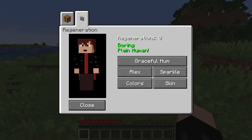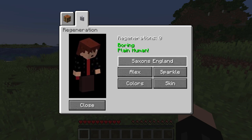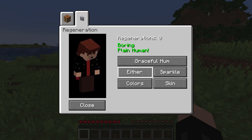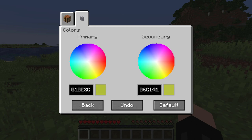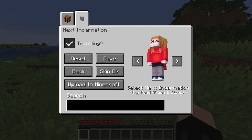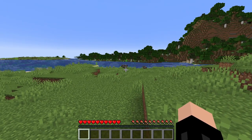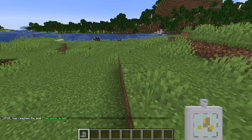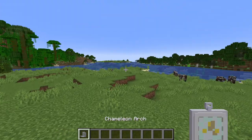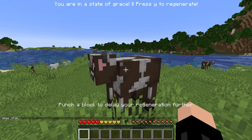There's a customization menu for your regeneration. You can set the regeneration sound, switch between Alex and Steve arm types, and choose the colors you'll regenerate with. There's a tab for choosing what the particles look like when you regenerate — loads of different types, some Minecraft-related and some Doctor Who-related like the Troughton one. There's also a skin icon tab to choose what skin you regenerate into. Once you're happy with your settings, press save and back. Then grab a chameleon arc, right-click it, and it allows you to become a time lord.